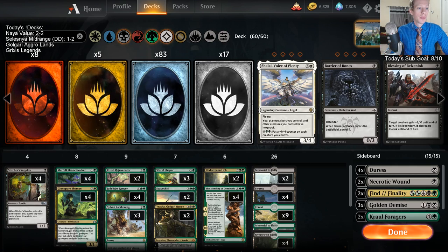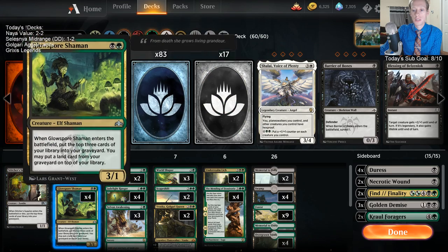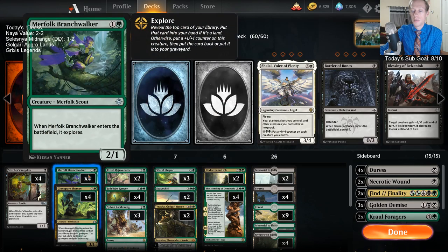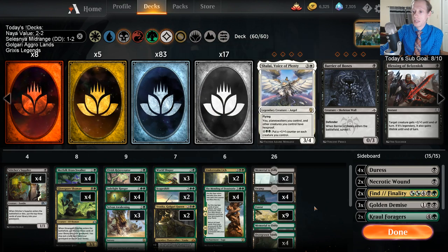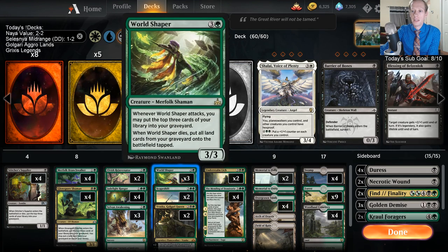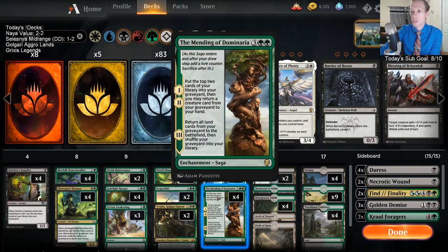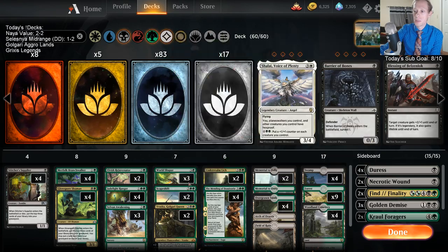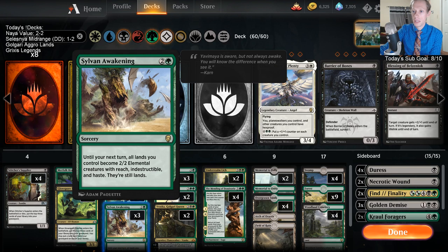Welcome everybody on YouTube and in chat. We got a new deck today — I'm calling it Golgari Aggro Lands. What we're trying to do is self-mill ourselves a bunch. We have Stitcher Supplier, Glow Spore Shaman, and Underrealm Lich as ways to self-mill. Branch Walker and Jade Light can do a little bit of that too. We're trying to get a lot of lands in our graveyard — we've got 26 lands — and then use World Shaper and Mending of Dominaria to put a bunch of lands back into play.